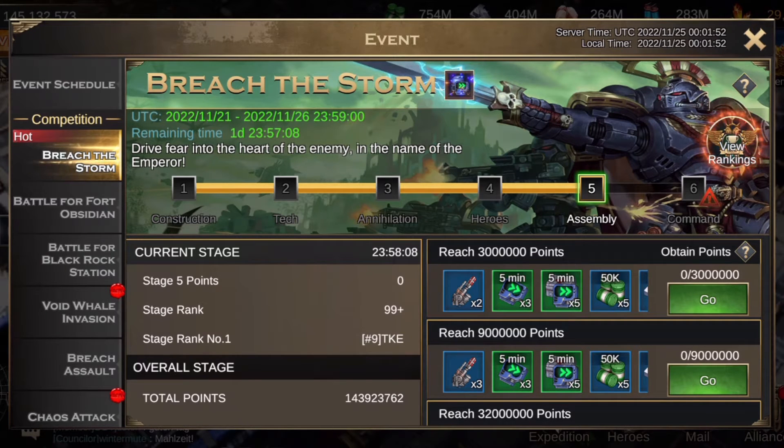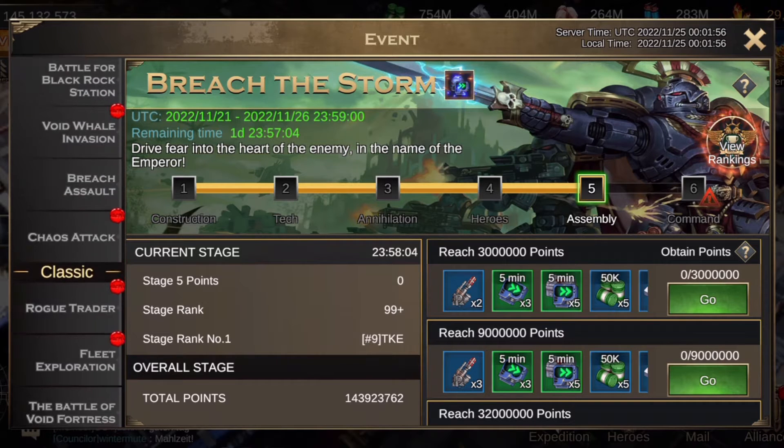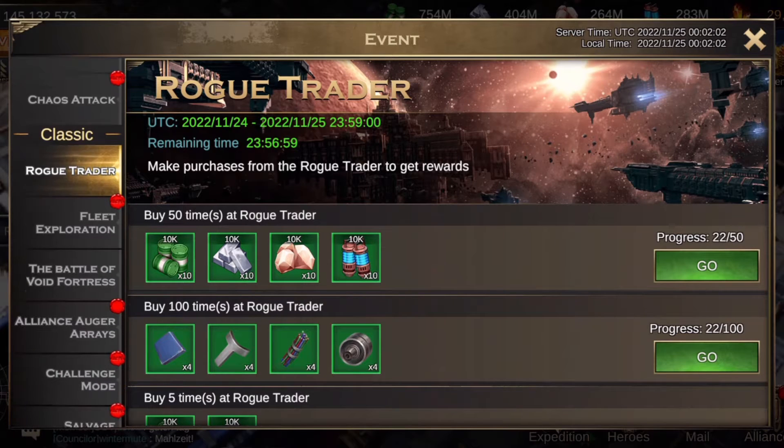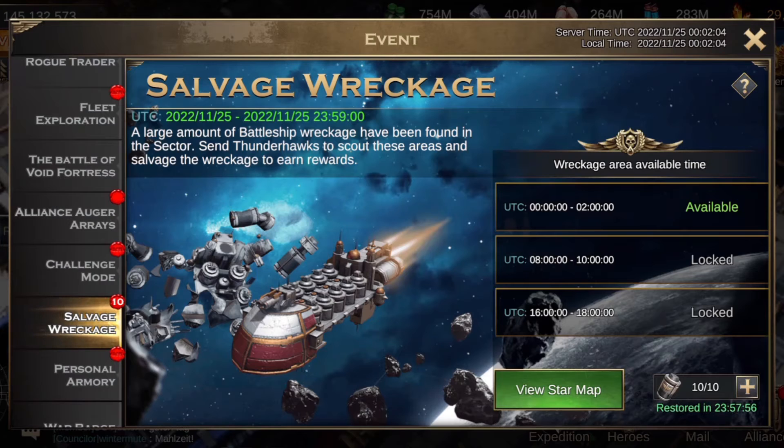Line up with personal armory, speed up some troops. I'm glad I saved my speed-ups for troops - I saved them for a reason. Rogue traders still here, so all the normal stuff really - salvage wreckage.